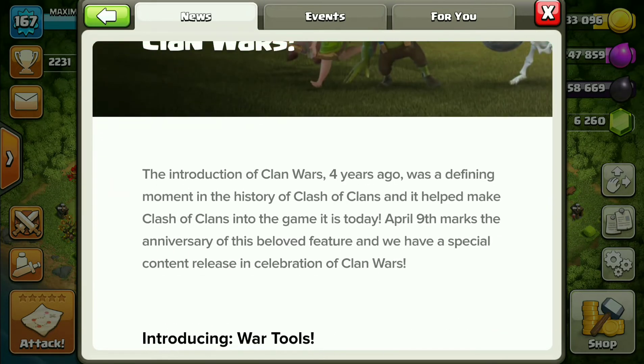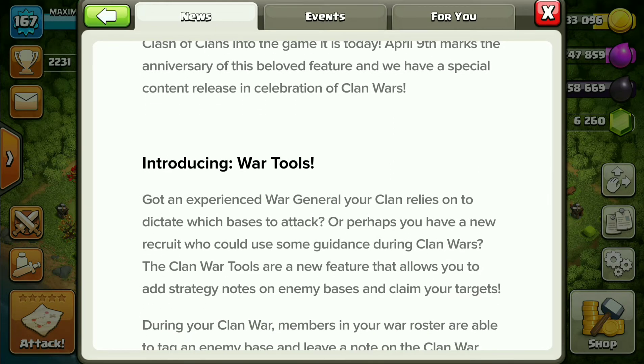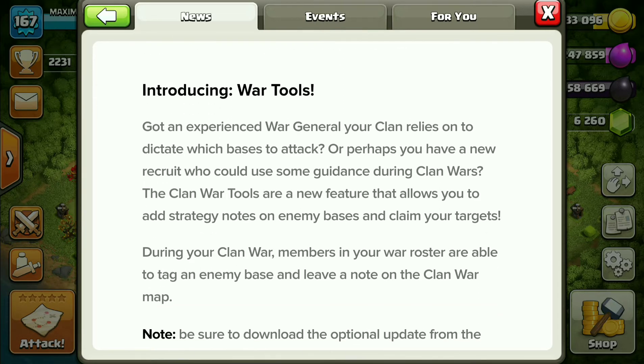The anniversary is today, April 9th. We get some new war tools. The war tools are for an experienced war general your clan relies on to dictate which bases to attack, or perhaps a new recruit who could use some guidance during clan war. The Clan Wars Tools are new features that allow you to add strategy notes on enemy bases and claim your targets.